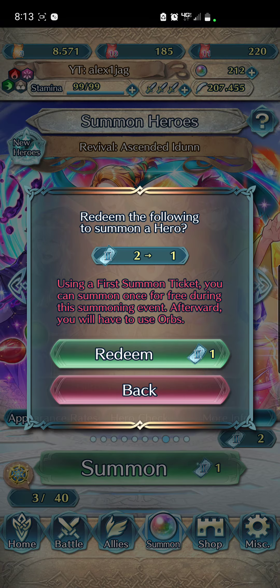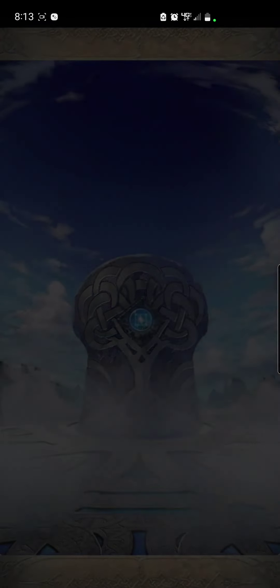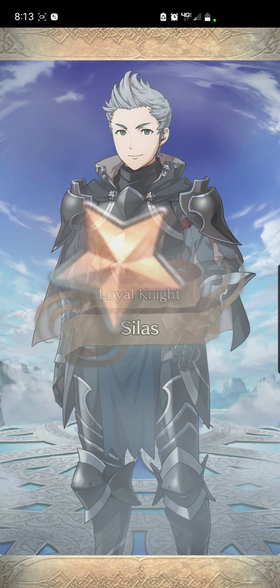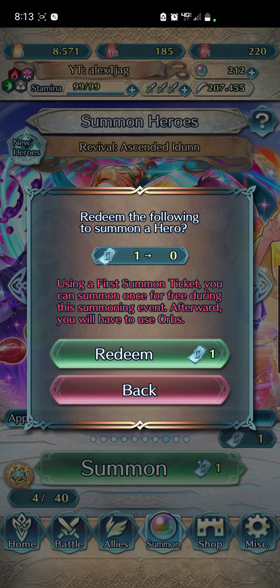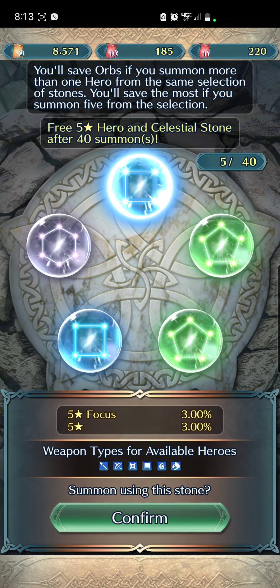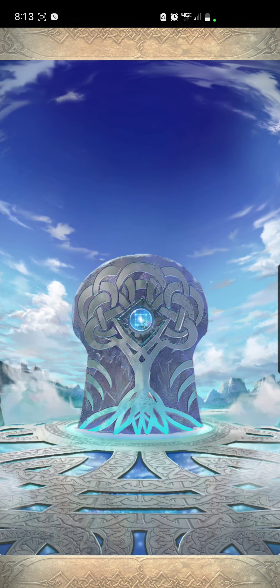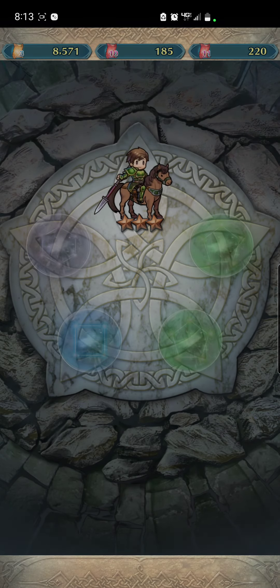We still have two tickets to go, so we'll finish those up. We'll still go blue since Idun is still the best unit in this banner — and even if we don't get another, there are still plenty of good blue units for fodder. I got a free Idun and was able to get Fjorm relatively quickly, so as far as summoning goes, I'm good — that's really all I wanted.